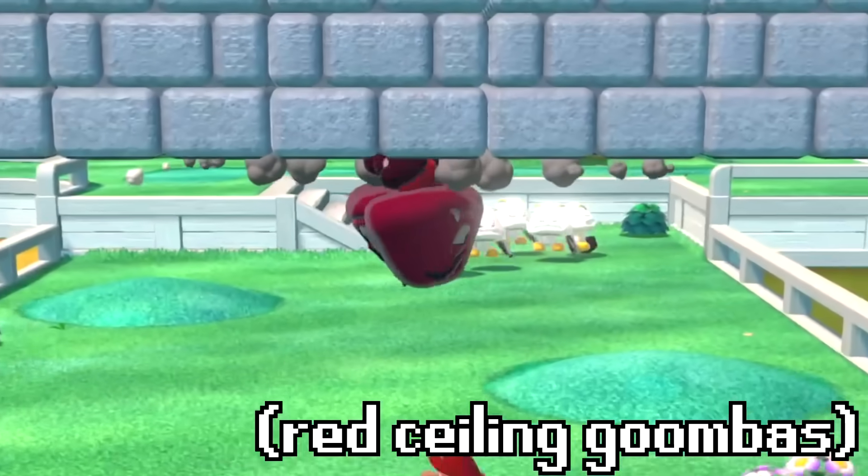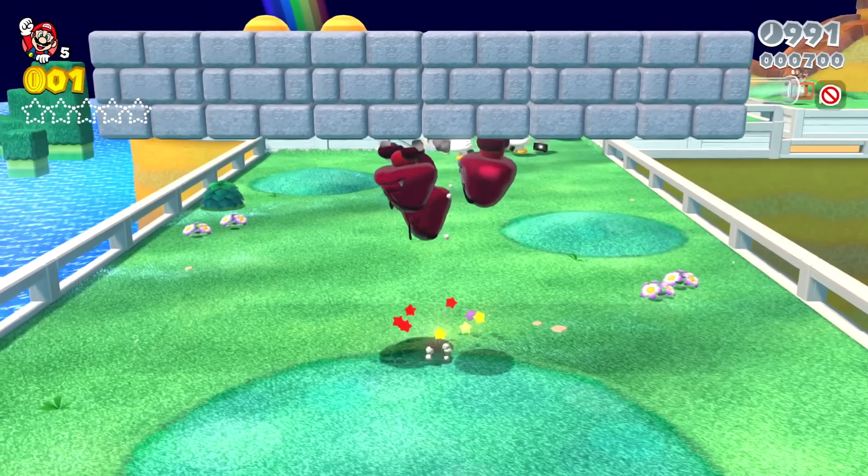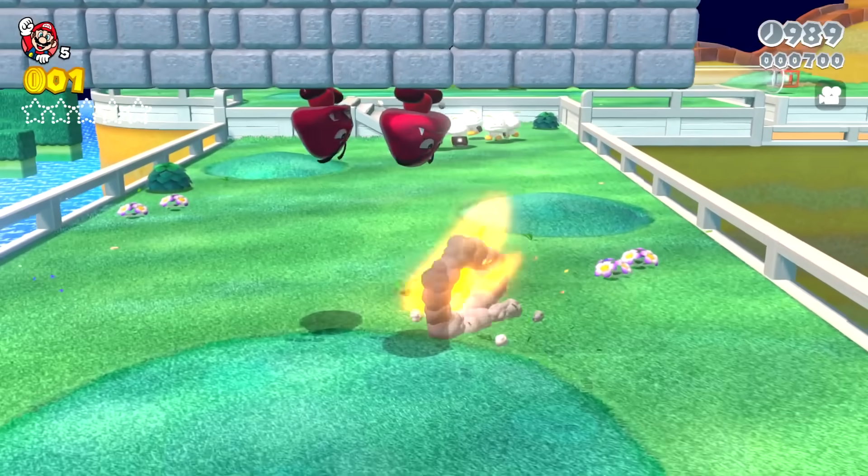At the start of the level, there are red ceiling Goombas. These Goombas are upside down, and if you try to jump up to them, Mario actually takes damage from them.